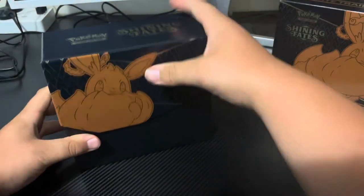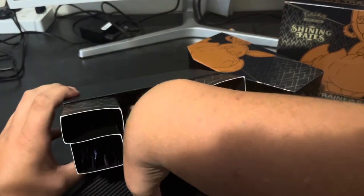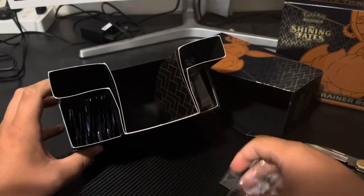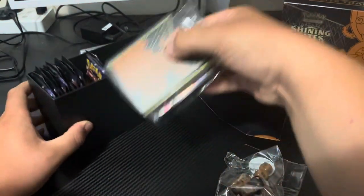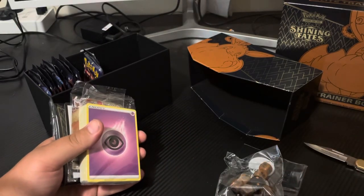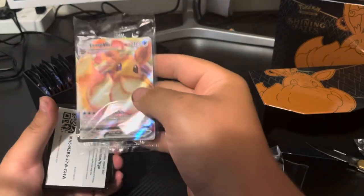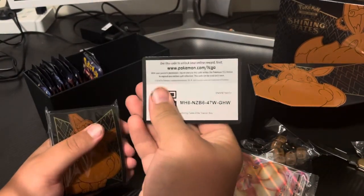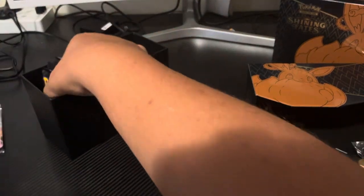Here we have the little trowels, two poison and healing cards, the set of die that come with it, the spacer, the dividers - looking very nice. The set of energies, the promo card, the ETB card if anybody wants it, and the sleeves. I will sleeve this one up at the end, but here are the things we are mainly looking for.